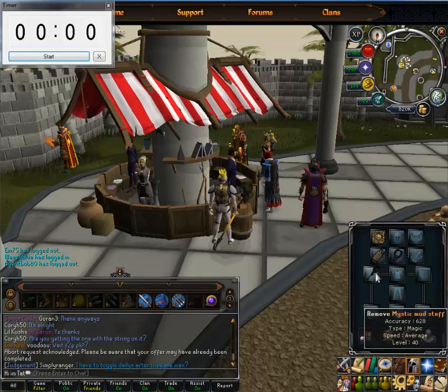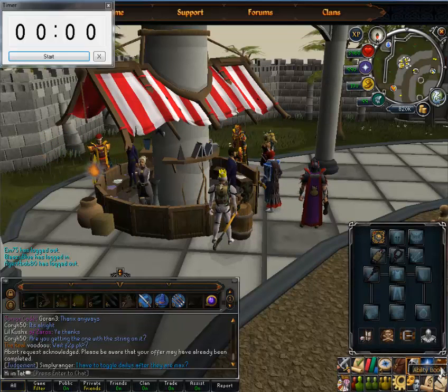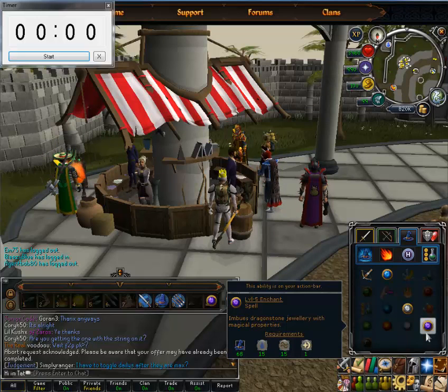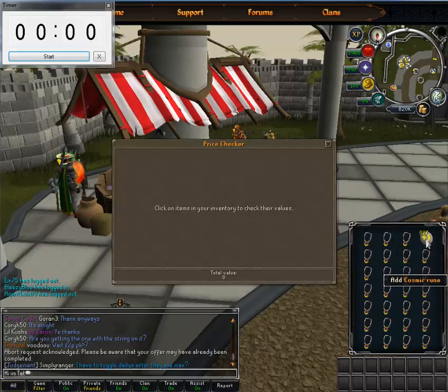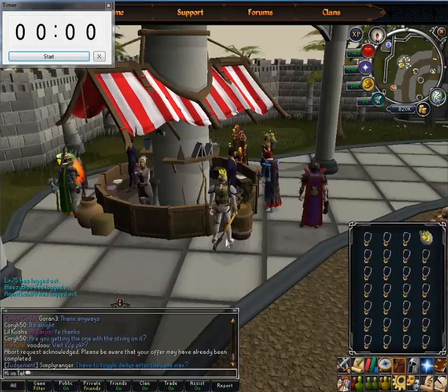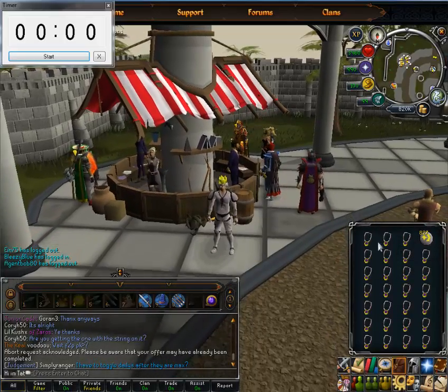What you want to do is get a Mystic Mud Staff, which covers your Earth and your Water Runes. You need 68 Magic for your level 5 Enchant, which requires 15 Earth and Water runes and 1 Cosmic rune. The Cosmic is cheap — it's like 155 to 200 coins.